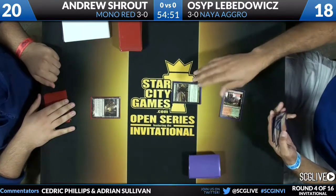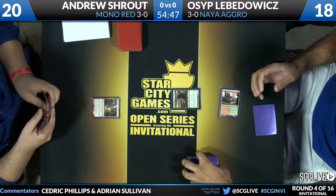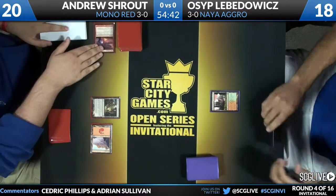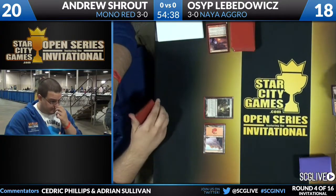Four Searing Spear, four Bonfire of the Damned, four Burning Earth — that's Burning Earth in the main deck — three Brimstone Volleys. His creatures are four Thundermaw Hellkites, four Hellrider, four Chandra's Phoenix, and four Boros Reckoner. You see Pillar of Flame take care of the Avacyn's Pilgrim.